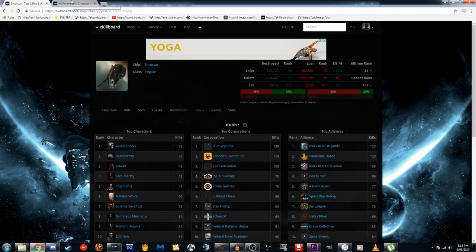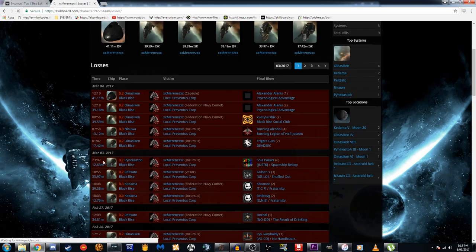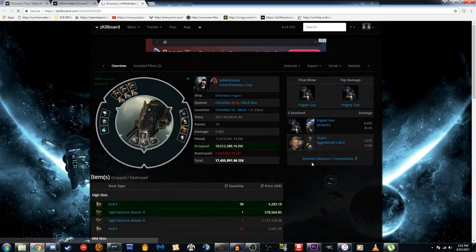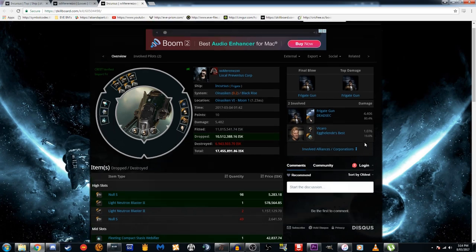The top character for February was XXMerenesXX or something. Let's open up his page and go to his losses to grab an Incursus. So here's an Incursus — let's take a look at his fit. You can see he was using Neutron Blasters, an Afterburner, a Scram and a Web, and an AAR — so pretty standard.